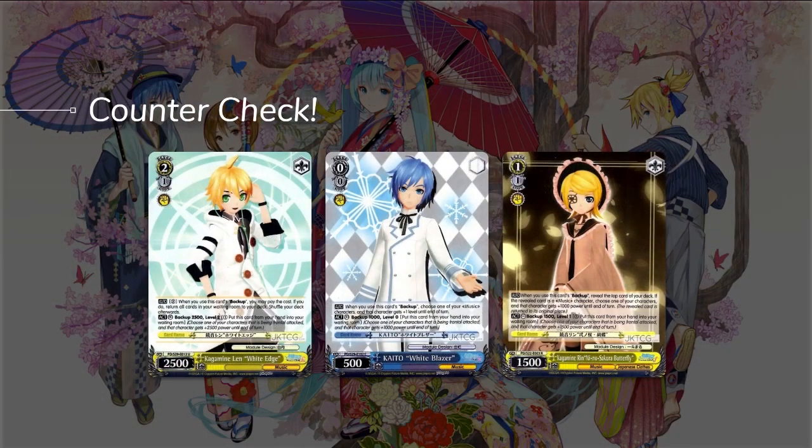Looking at the counters the deck has available to protect their Lens: Kagami Len White Edge is a 2-1 free-fresh counter that gives 2,500 power. One of the more notable ones you need to remember is the Kaido White Blazer, a level 0 counter. When you use it, you give 1,000 power to your defending character and it gets plus a level — so even if they don't have the back row Miku on the field to provide the level boost, they can still jump up a level with this card, nullifying your bomb effect. The other option is Kagami Ren Suzuku Butterfly, which doesn't see much play but is available as a 2,500 power counter at level 1.